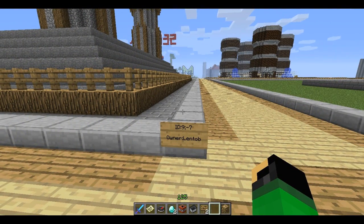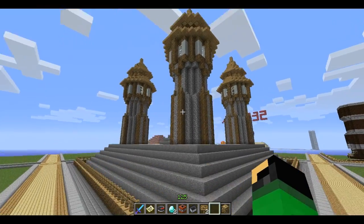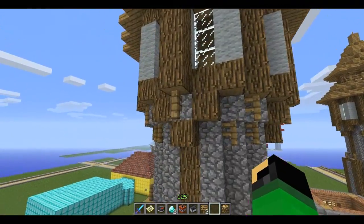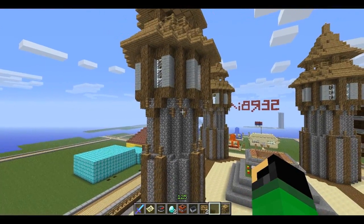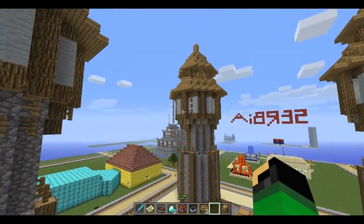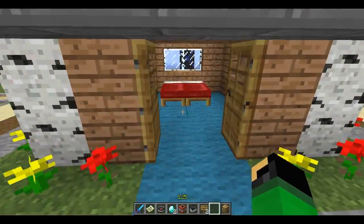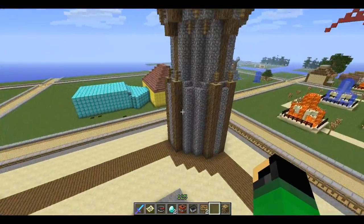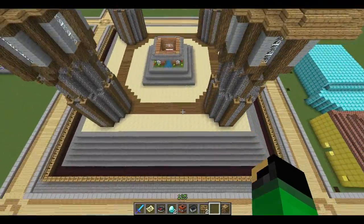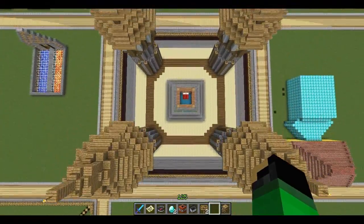Here we have the plot of Lentob — pure awesome. This place looks great. I love these towers — great use of fence posts to make a smoother transition when making these angles. And a little old modest hut in the middle of all the giant towers of awesome. Nice looking towers, excellent looking plot — I love it. Great job, man. Thanks for coming and building, thanks for being awesome. On to the next plot.